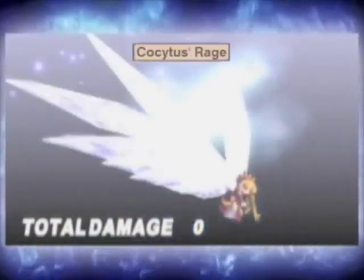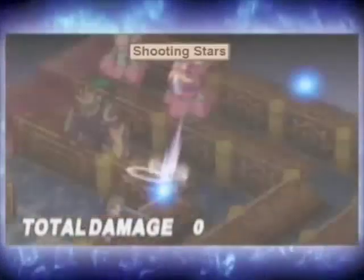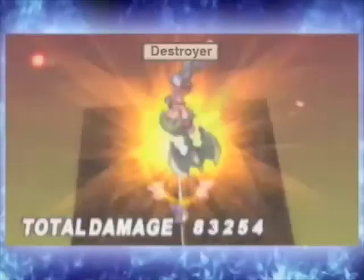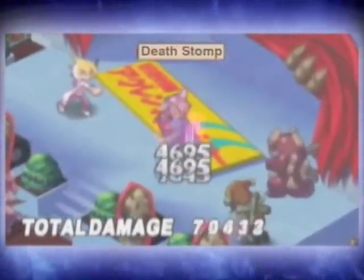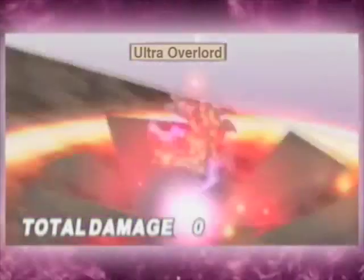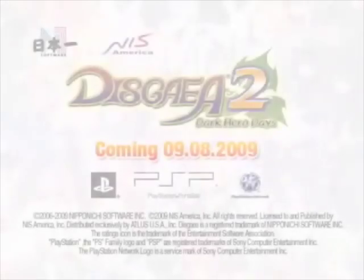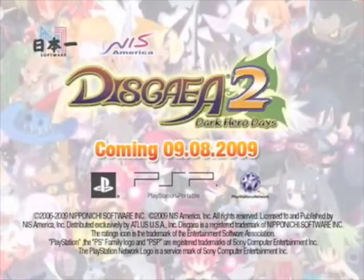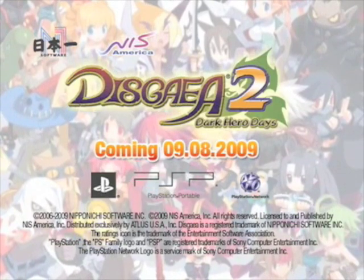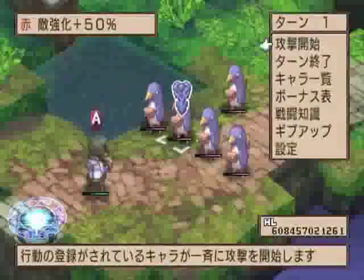Basically you have turn-based combat on a grid and there are character weaknesses, different types of equipment, lots and lots of weapons and whatnot. But Disgaea 2 takes this a step further by adding in things called geopanels. Basically when you're standing on a particular color of geopanel it affects the statistics of your characters and likewise for the enemies. So these open up all kinds of new strategies as far as positioning and stuff go.